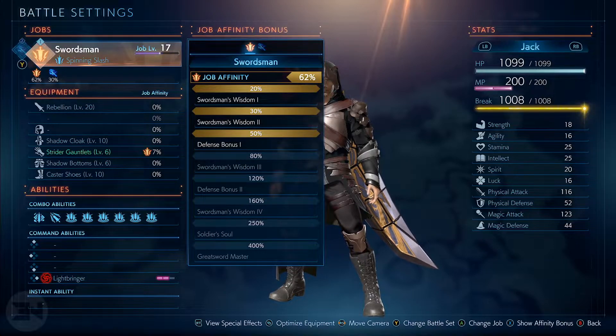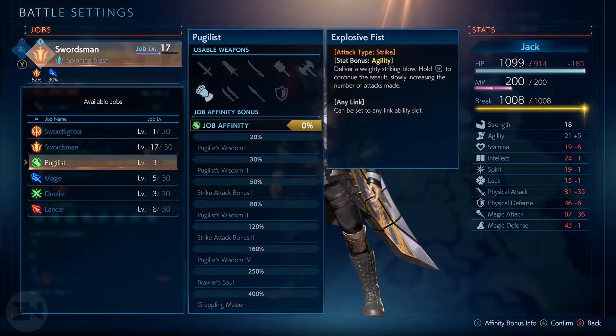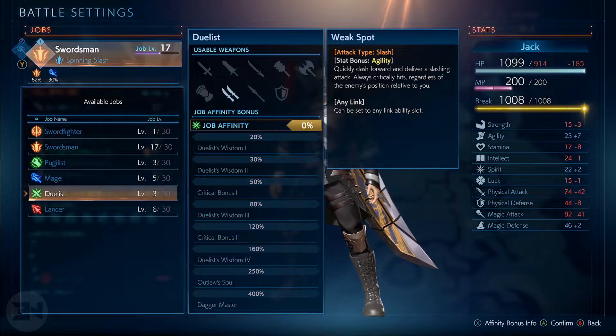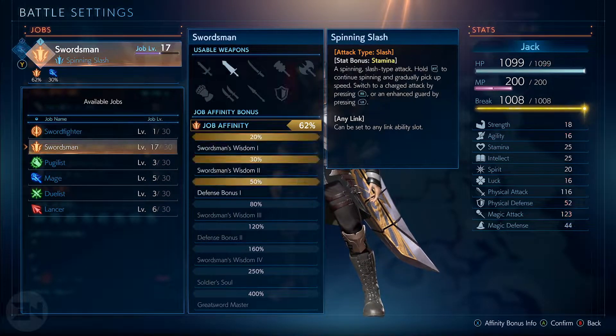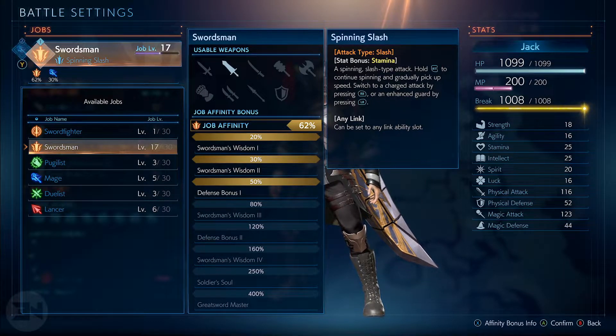Let's talk about job affinity. There are a lot of jobs — you start off with about three or four and unlock a couple during the first mission. I'm currently playing Swordsman, which is your starting job. There's also Pugilist which is all punching, Mage for magic, Duelist with light swords, Lancer with distance throwing and pokes, and Sword Fighter which is sword and shield — I believe you unlock that a little bit later.